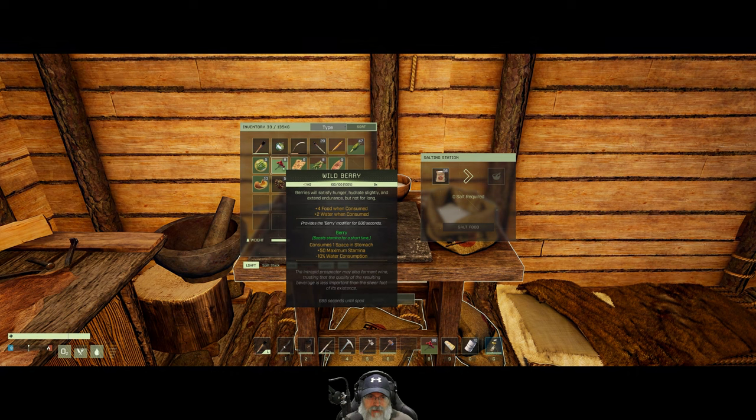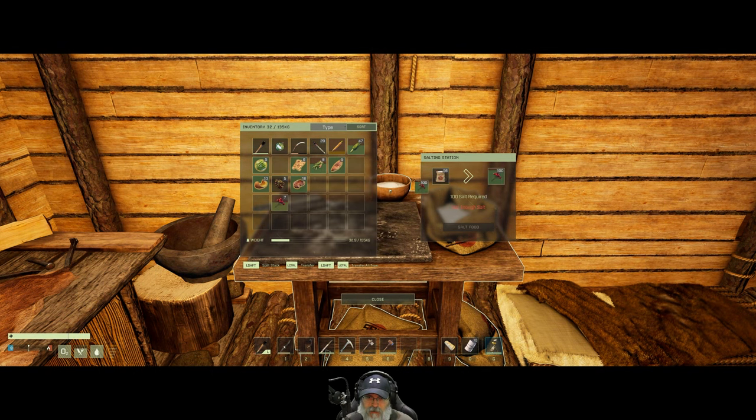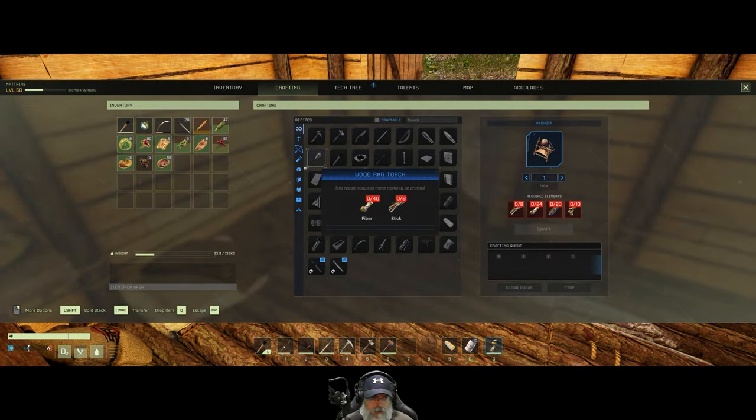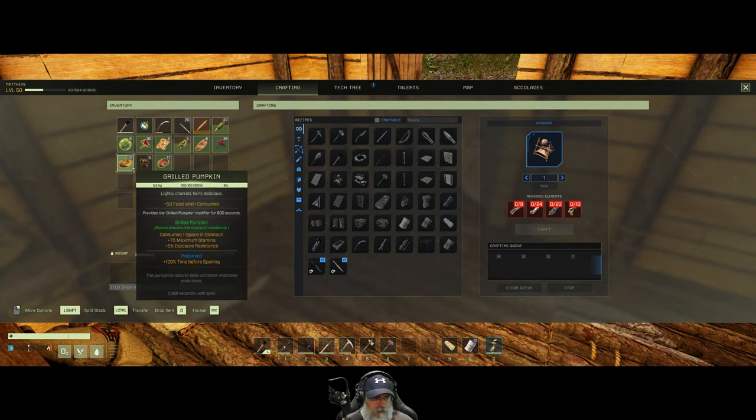Salt watermelon - actually salt is good on watermelon. Not enough salt - okay, split these. There we go, that will give us some good food for a while. Let's replenish that.